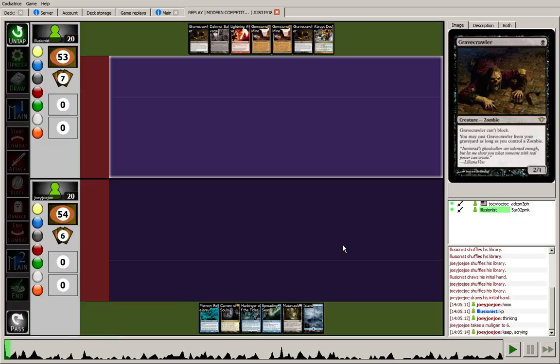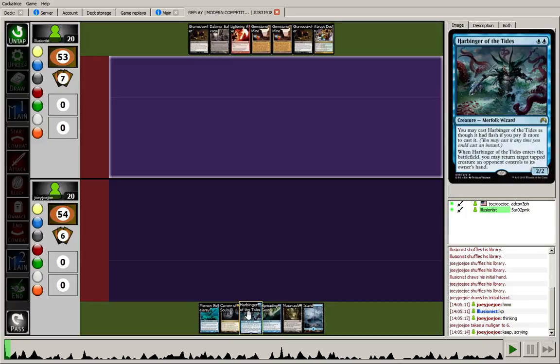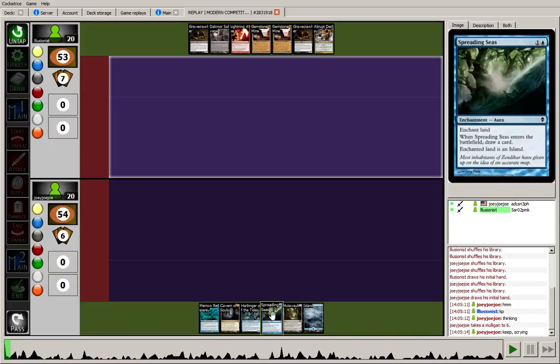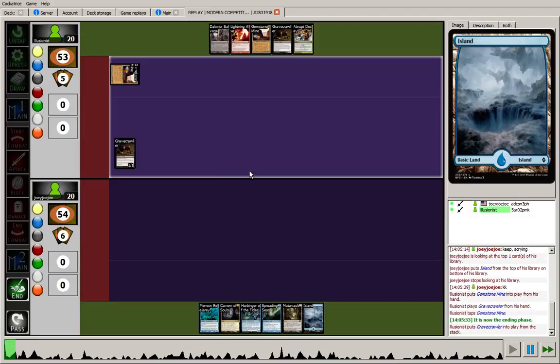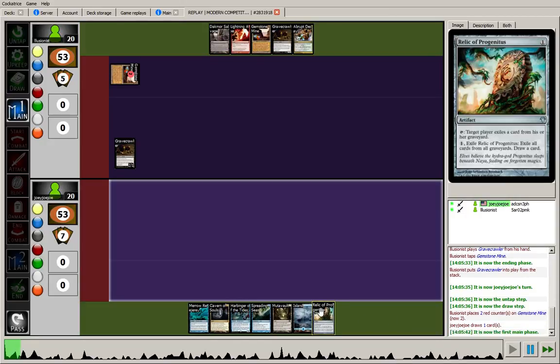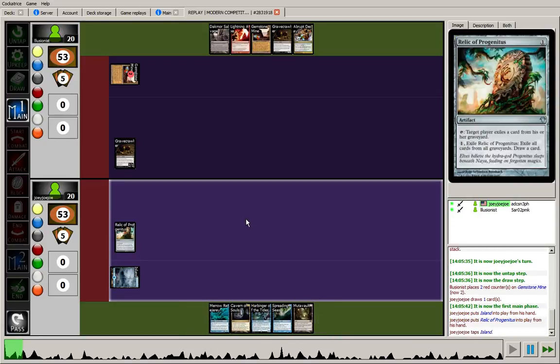I go down to 6. I think that was a good decision. Seeing 3 lands, a Harbinger to bounce something like a Vengevine — pretty solid. I have enough mana to cast my Reejerey and Spreading Seas to take him off of some colors. I look at the top card of my library and choose to put an Island at the bottom — we already have enough lands and we'll inevitably hit at least 1 more throughout the game for a 4th land for something like Master of Waves. For my turn, I draw a Relic of Progenitus. Very happy to see that — there can't be too many better turn 1 plays than Relic of Progenitus against a Dredge deck.